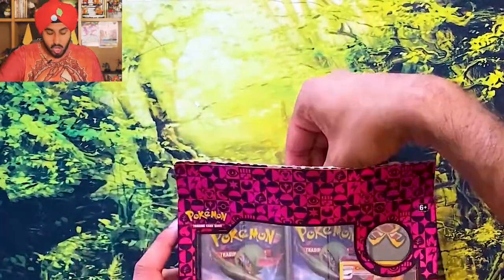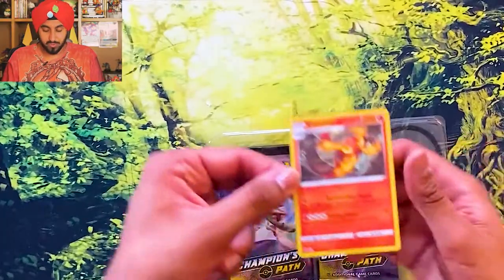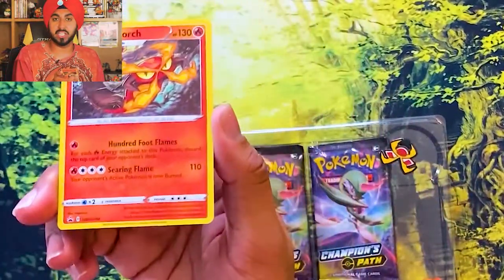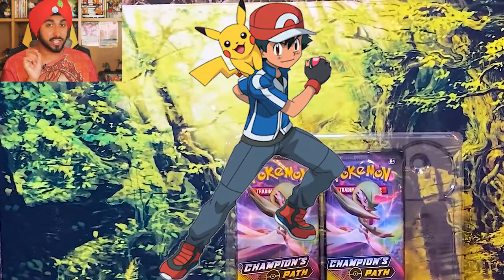Look at that Centiskorch! And there it is! So Ash Ketchum, he keeps all of his badges on like the middle of his jacket. But I keep all of my badges adorned on top of my turban. Be jealous.